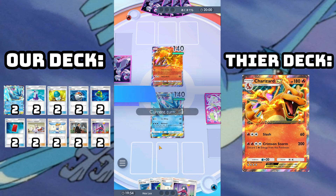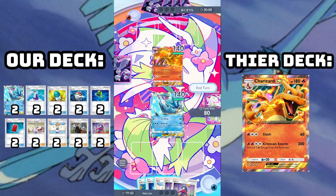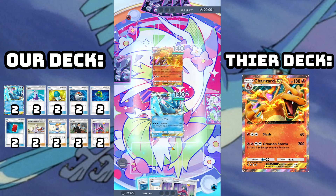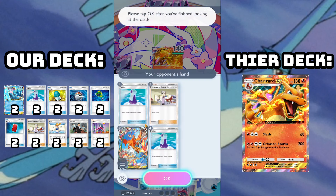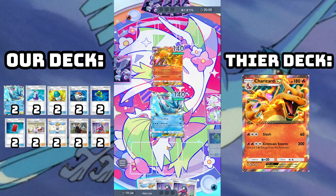Our deck list is going to be 2 Articuno EX, 2 Potion, 2 X-Speed, 2 Pokeball, 2 Hand Scope — and Scope is what that card's called — 2 Red Card, 2 Professor's Research, 2 Misty, 2 Giovanni, and 2 Sabrina.